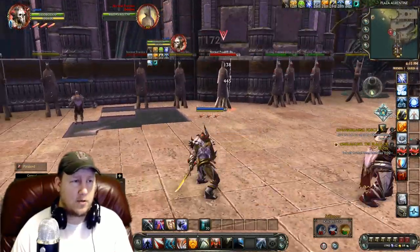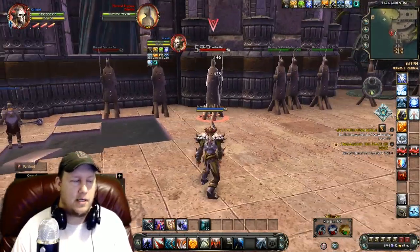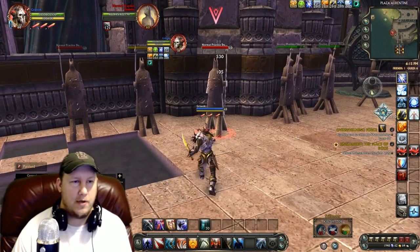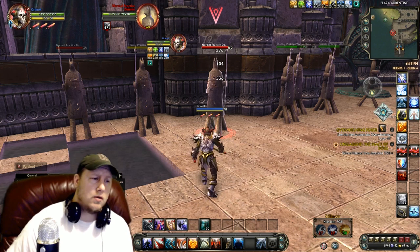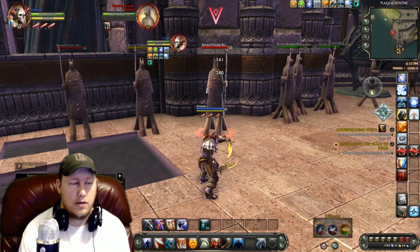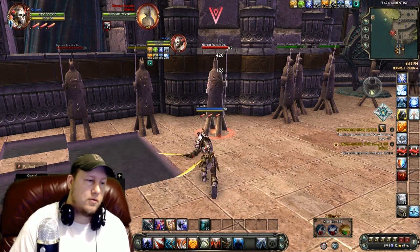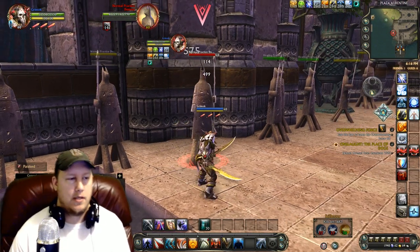Don't try to get at people by using Defensive Maneuver to leap into your opponent — you're just going to set yourself up to die. PVP is about surviving so that you can kill people. Basically it's really simple: charge in, hit your builder, hit your finisher, and whenever you're ready to burst, hit Shifting Blades once your three combo points are available.